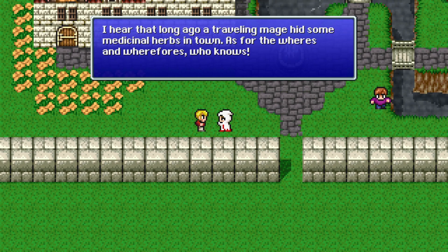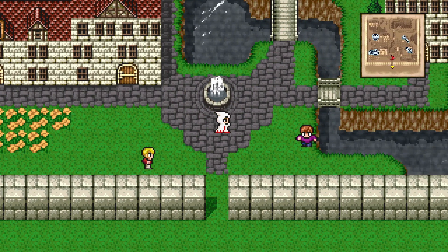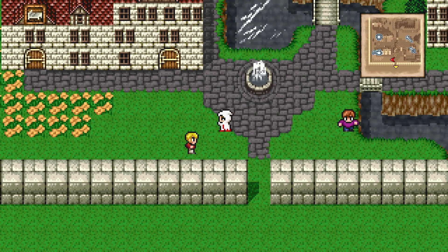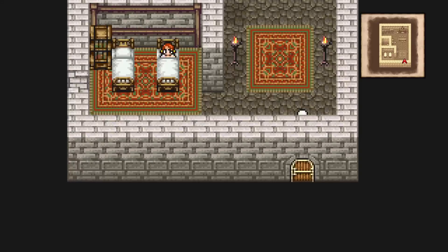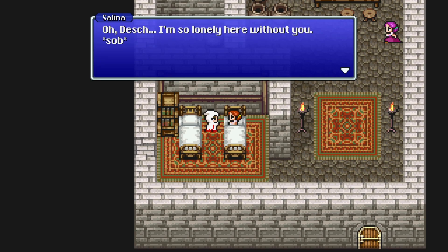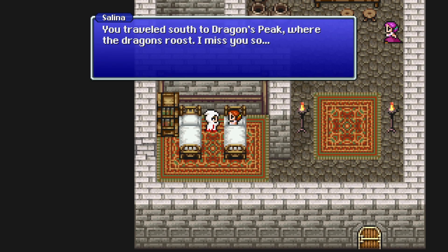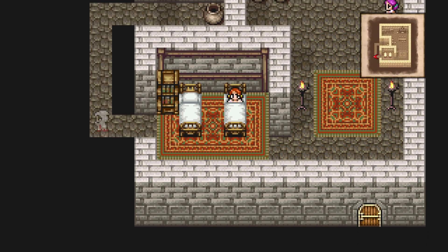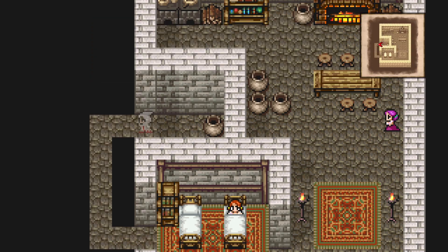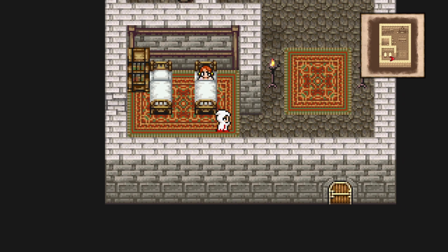I hear that long ago a traveling mage hid some medicinal herbs in town. They say there's a gnome village in the forest down south — keep that in mind for later. Dash went south to Dragon's Peak where the dragons roost. Walk through this secret passage and get a gold needle — may come in handy later. Selena's mother says that scoundrel Dash turned Selena's head then up and left town. Poor Selena cries herself to sleep at night.